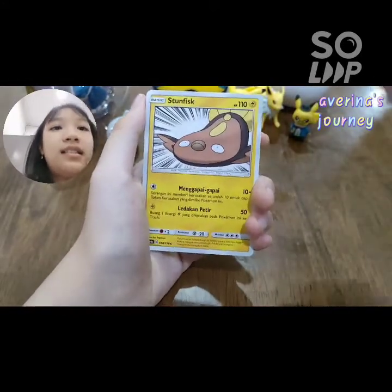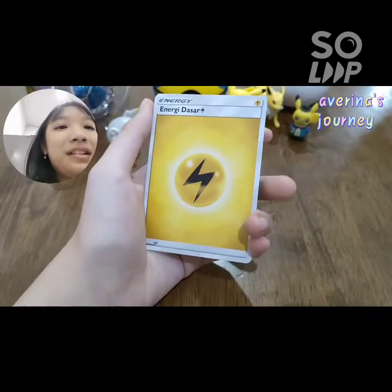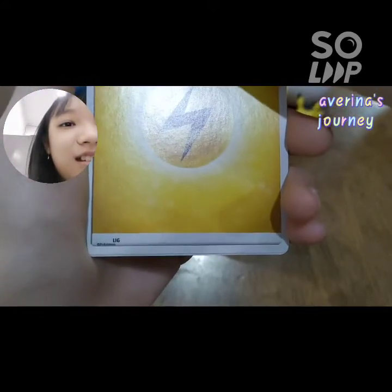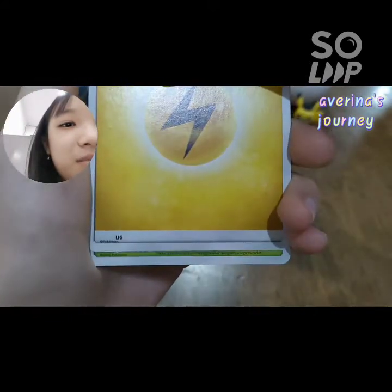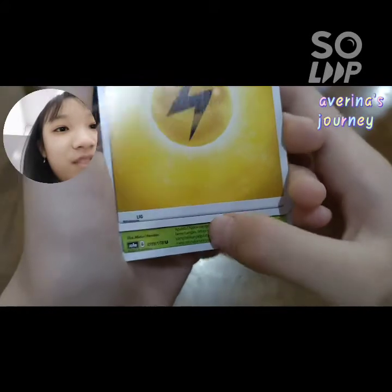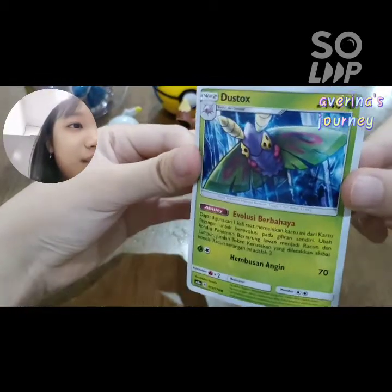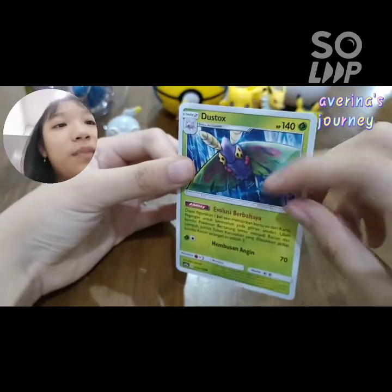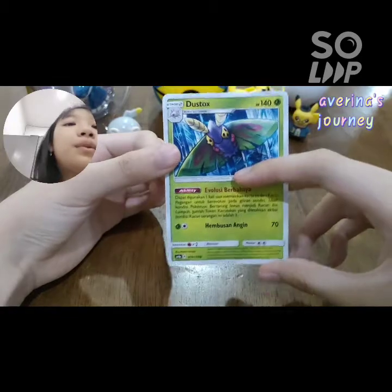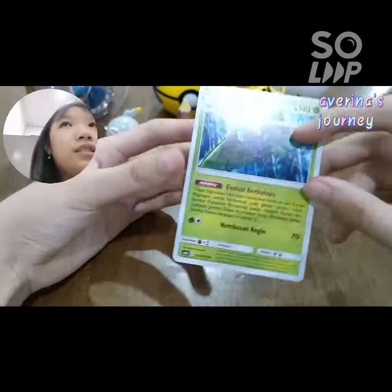Nincada. Stunfisk. This one again - the online shop. Lightning, my second ever. Let's see... is it hollow? Prism? I guess it's a normal one. It's a Dustox. Let's see the artwork - it's really nice. It has... is it like in a cave or something? Dustox is from... after wormhole, it can evolve from Cascoon or Silcoon, or sometimes Cascoon into Dustox. Silcoon is too. I forgot.